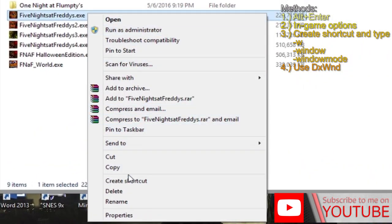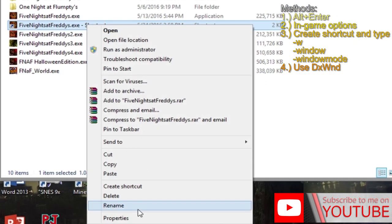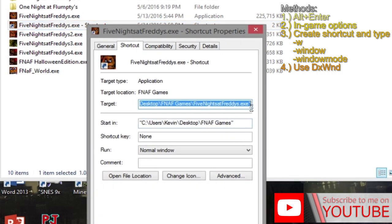There's another method where if the game doesn't want to work in windowed mode, you can copy it and paste it as a shortcut. Then go into the shortcut properties, and in the target field — after the quotation marks —